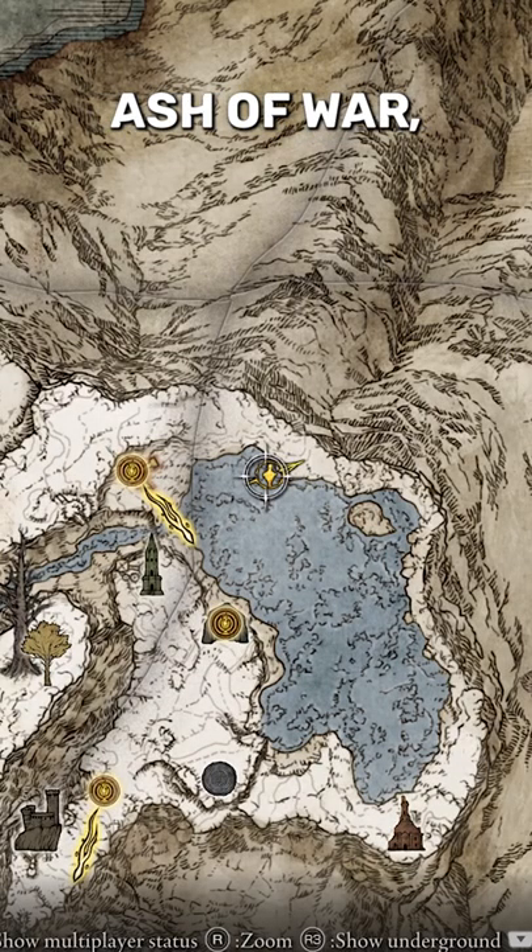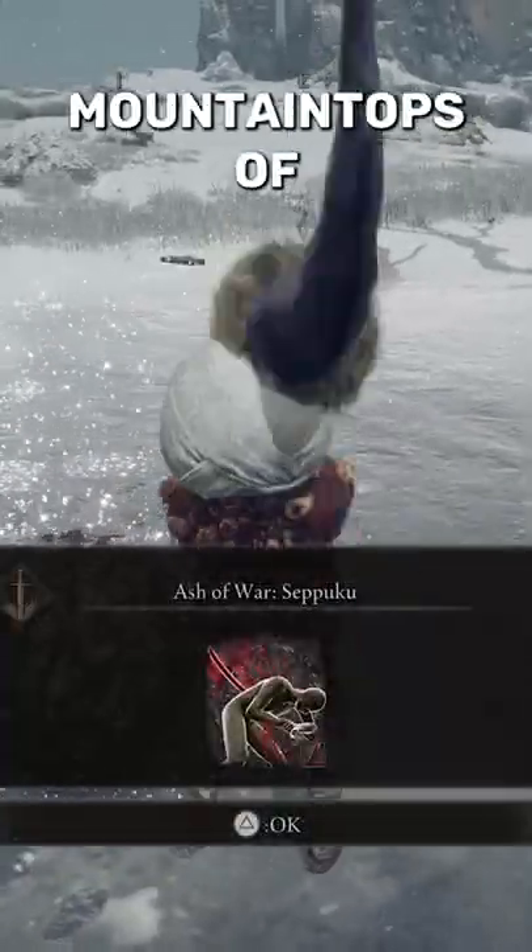Step 1 is to get the Seppuku Ash of War by killing an Invisible Scarab at this location at the Mountaintops of the Giants.